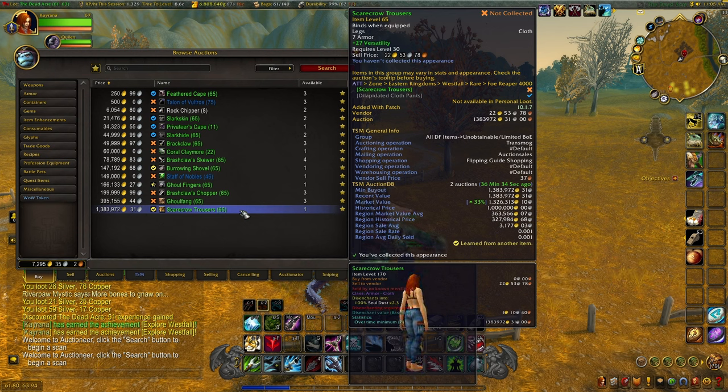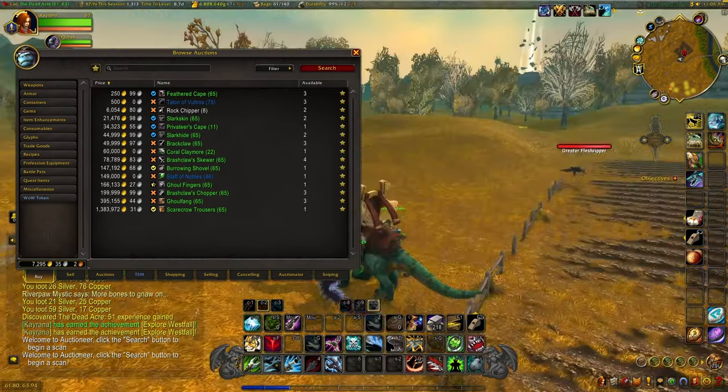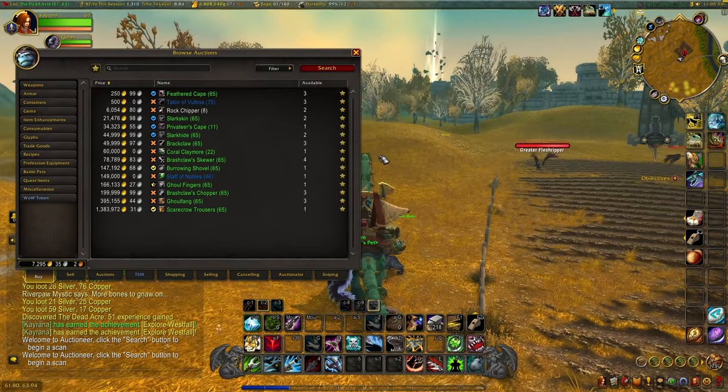Overall these rares have about a two to four hour respawn, a bit longer than Duskwood, but the prices of the items are worth quite a bit more — so it's kind of a risk versus reward. Either way, it takes about five minutes to do a lap of Westfall. Make sure you're in war mode to reduce competition from people leveling and killing rares. Good luck if you give this one a try.